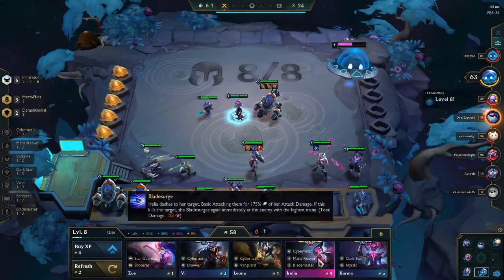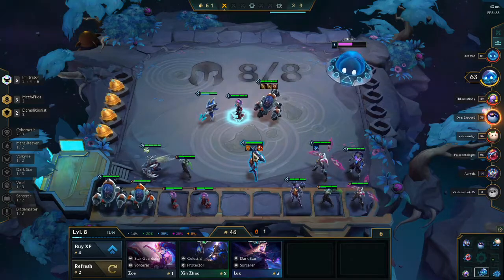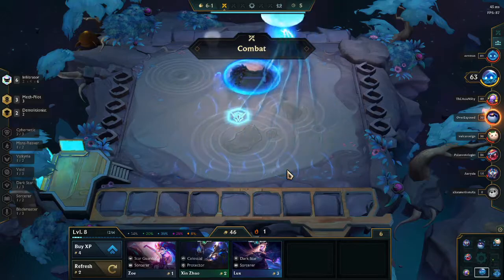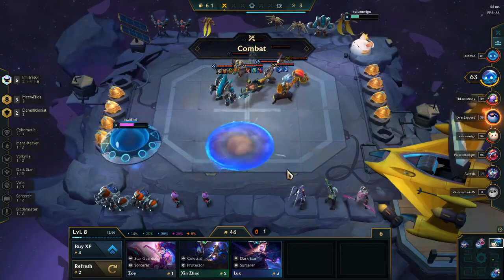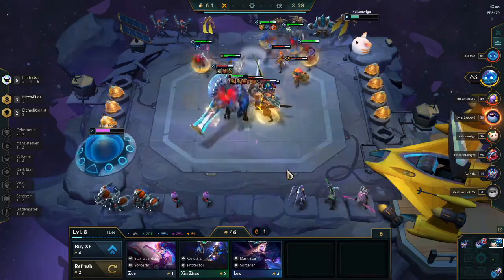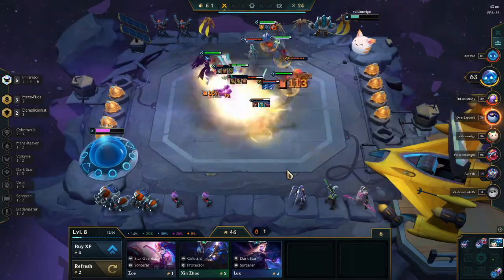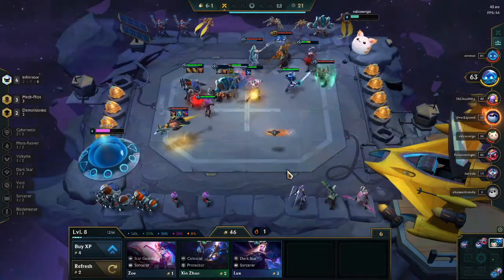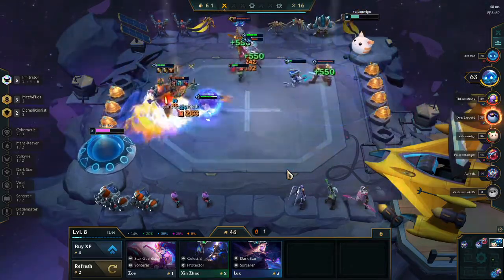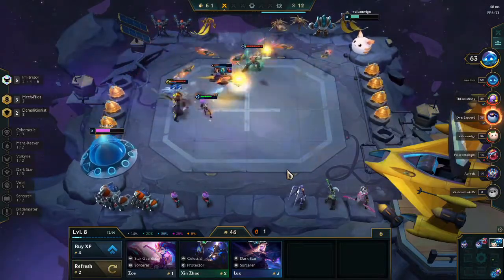Here we do actually have a Locket, which we do put on the Kai'Sa because I know I'm pretty close to 3-starring her, and that is just not a bad item — a little bit of AP, a little bit of resistance. We're going to bunch up our units to make sure we get the Locket buff completely. We're against the Pang Bros guy again, which is really unfortunate — he's super strong. He gets a really good mana reduction off onto us. That item got buffed in the recent patch and is a very solid item, especially with the amount of Sorcerers in the current patch, because that is just such a big counter to Sorcerers.